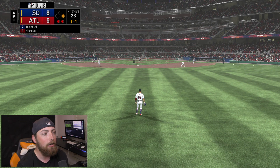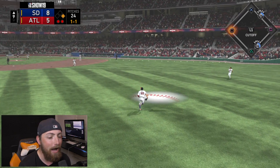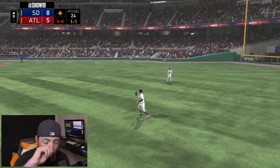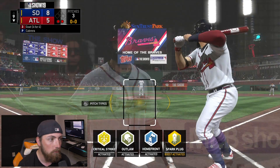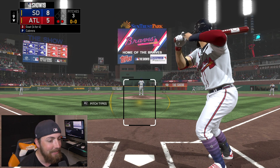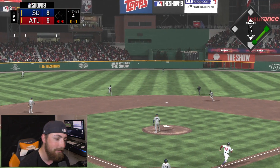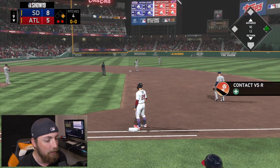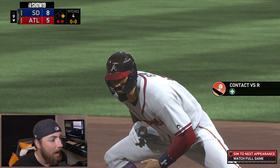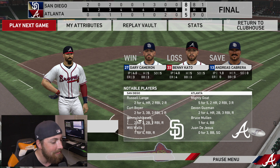Could you imagine a walk-off grand slam right now? That would be absolutely insane. But no one's on base and we just get a base hit. Another five-for-five performance — we've been getting five-for-five, six-for-six, four-for-four so many times lately it is unreal. But that's gonna be the game — the Padres win, final score 8-5.